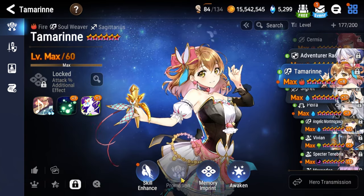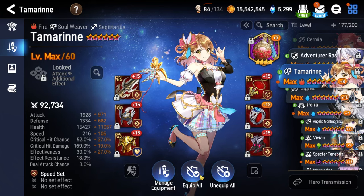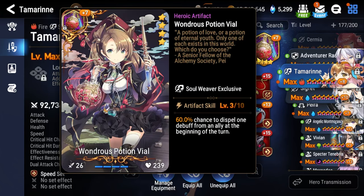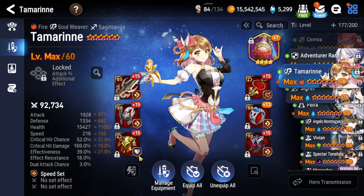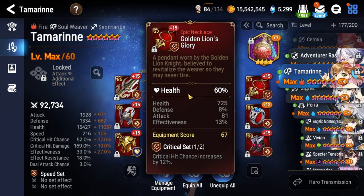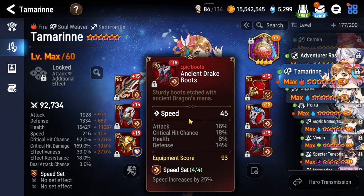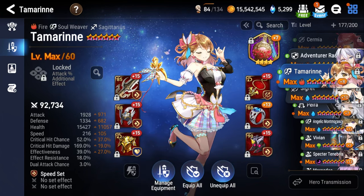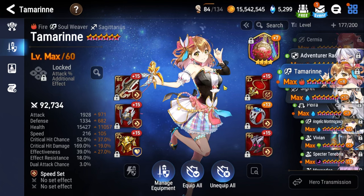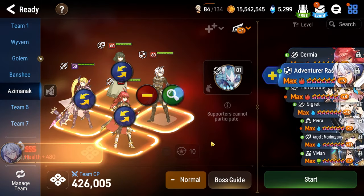Our gear looks like this — I'm using Potion Vial, but feel free to use whatever artifact you want for a Soul Weaver. The really important things to have are the speed set on her so she can take as many turns as possible, make sure you have any kind of health percentage ring and necklace, and then speed as the main stat on the boots. Most of my stuff is just free gear — Dash Pass gear, free event gear, check-ins and whatnot.